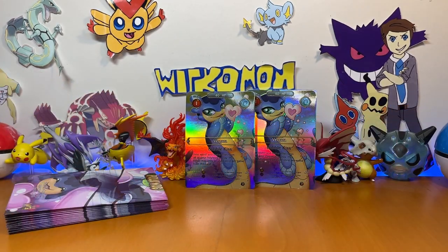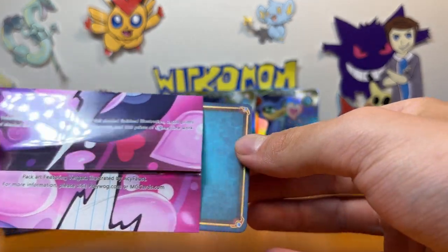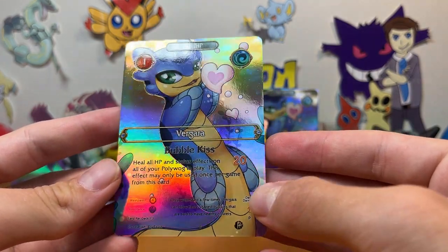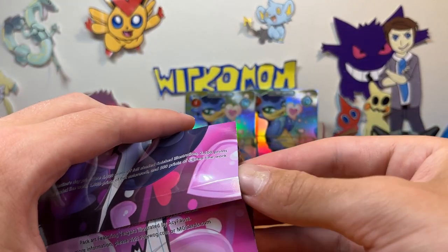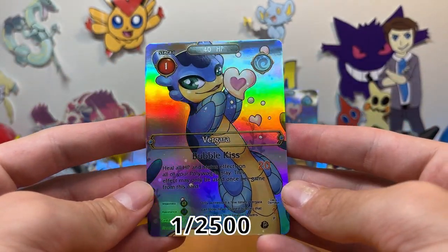Let's put this one in the back as well — now that we've got two of the four, let's see if we can pull the others. Flipping this one over — we've got another 1 of 2500 variant, the one with the outlines. Again a very nice card, but we've seen it before so let's put this one to the side. And onto the next one — grabbing this pack, flipping it over — another 1 of 2500.